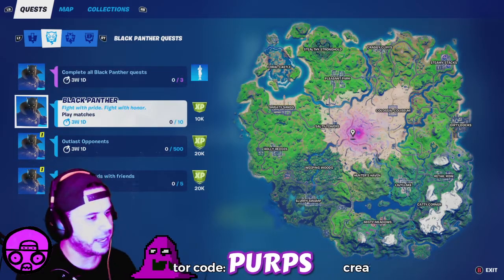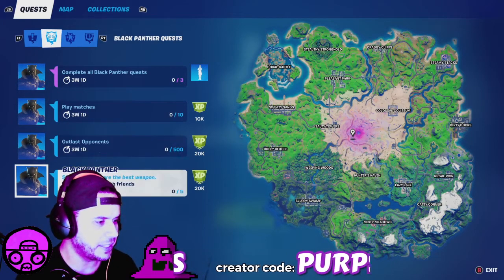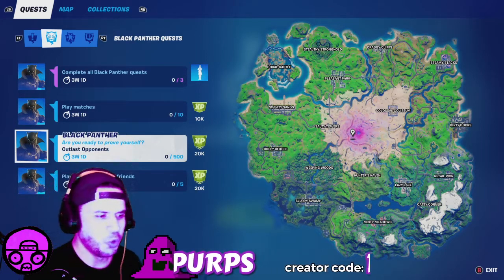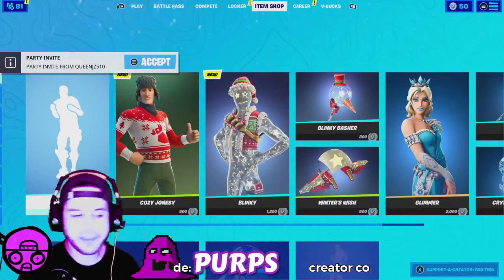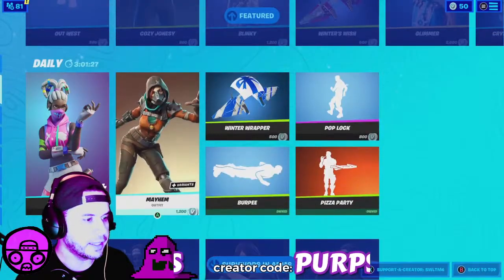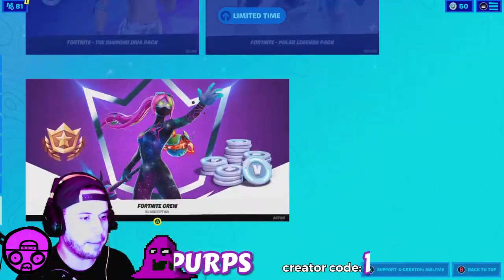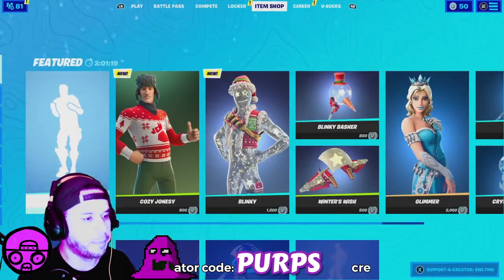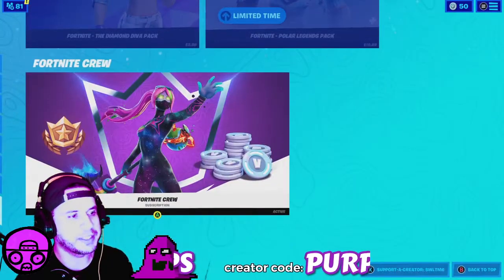Complete all Black Panther quests to get that. What do you got to do? Play matches? Easy. Outlast opponents? Easy. Play duels with squads with friends? Who wants to play duels and squads with me? I don't think Black Panther is in the item shop yet. That's a pretty cool skin. It's not in the item shop yet, but if you look at the thumbnail to this video, you will see there is going to be a pack, and it's going to be like $25. That is what the data miners have found.